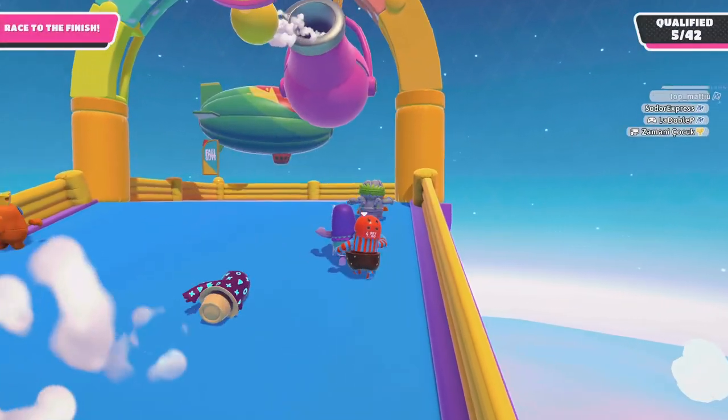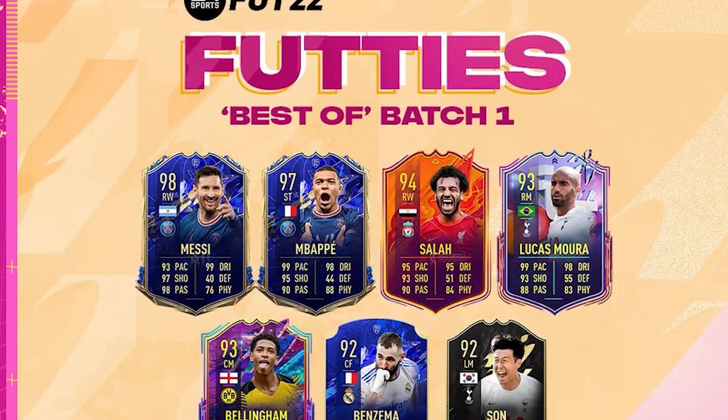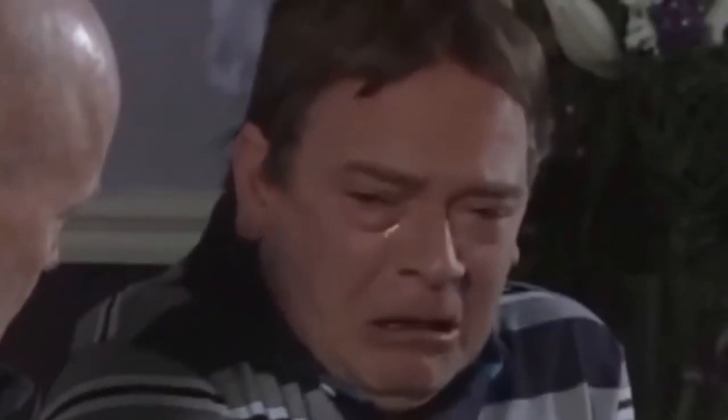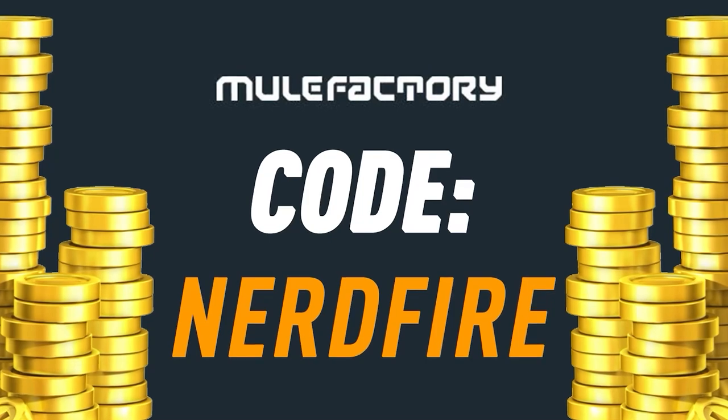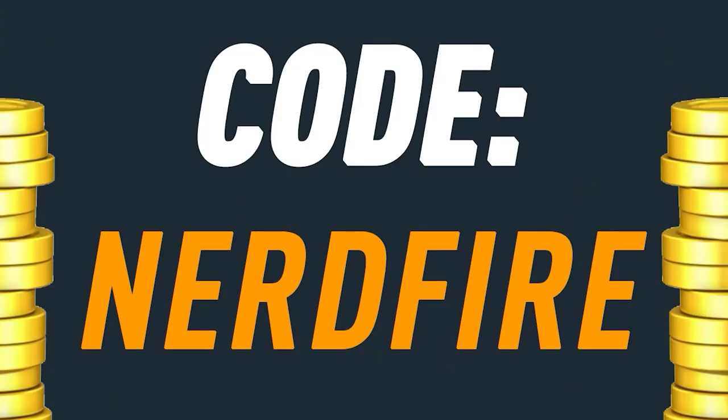Today Fall Guys is going to decide my FIFA team. Are you out of coins for the brand new Footies promo? Head over to mulefactory.com for the cheapest, most safe and reliable coins, and use the code nerdfire at the checkout for five percent off your order.